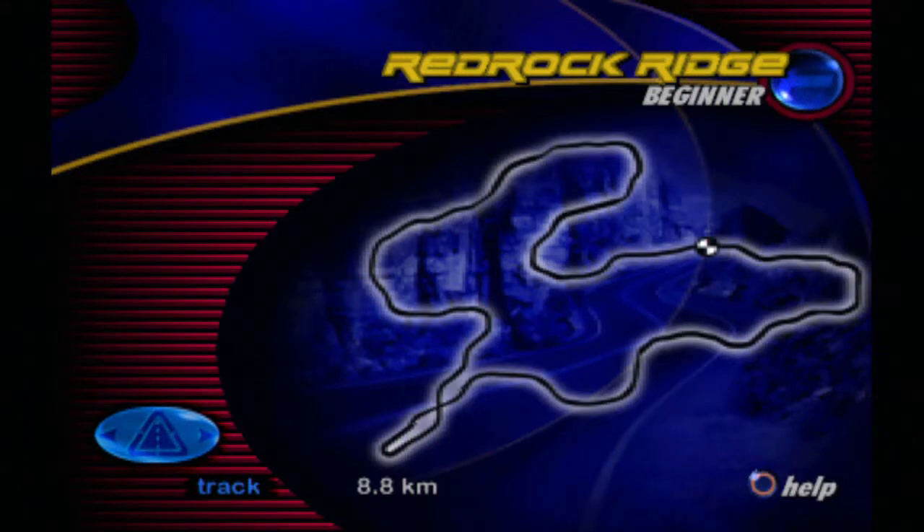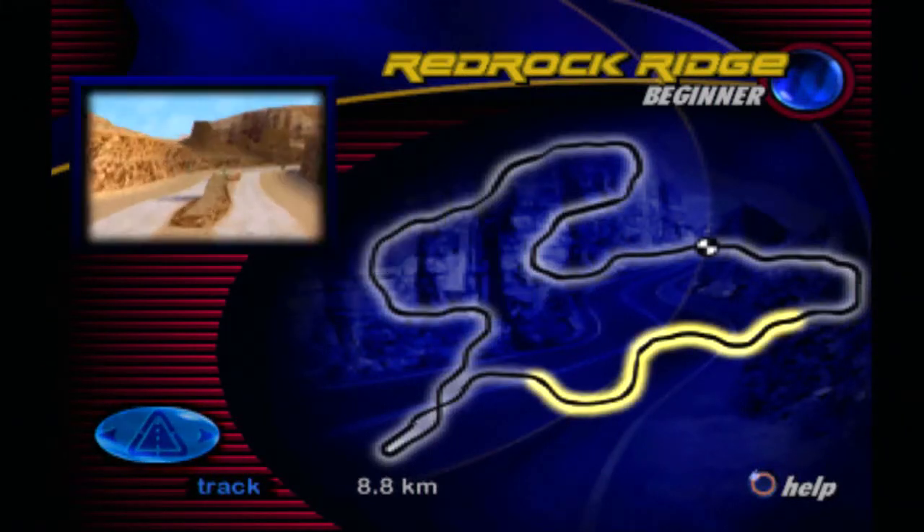This canyon course requires a focused driving strategy. Speed zones littered with dust and obstacles will push the handling envelope of your chosen supercar. Outcroppings of rock and a dust-covered winding roadway are your main challenges here, with high cliffs and narrow sight lines reducing your margin of error.